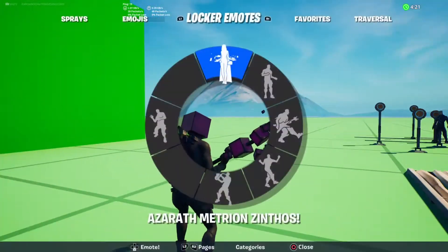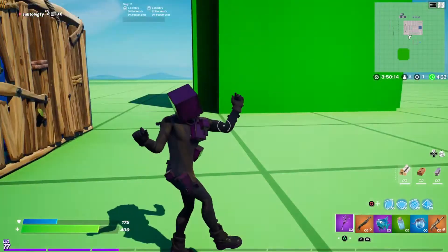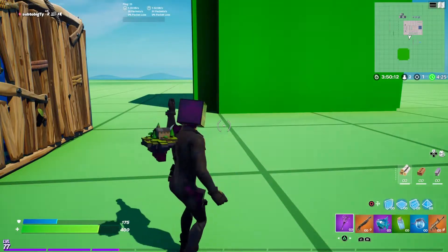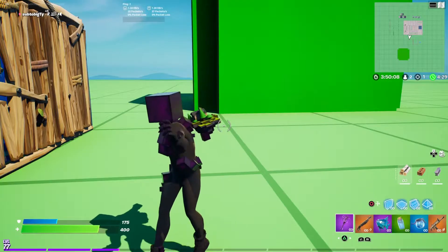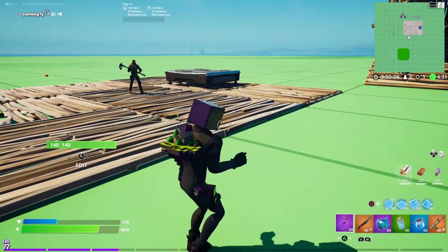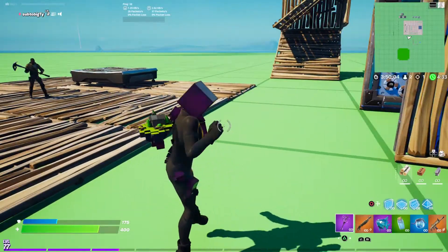So here's the front and back of the skin. This skin is just Kevin, basically — the purple cube you see all the time, now all over the map at the moment, and all over this skin. Looks pretty good, I do like it.